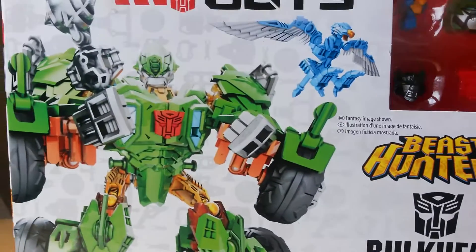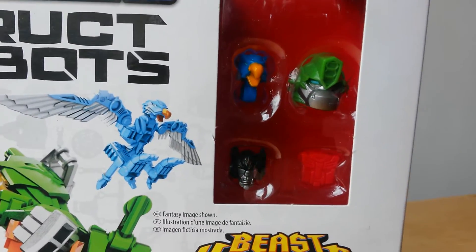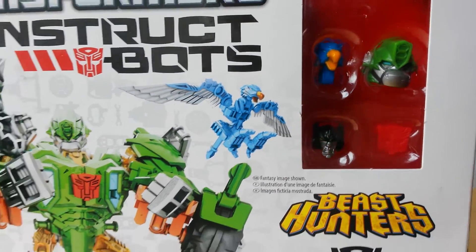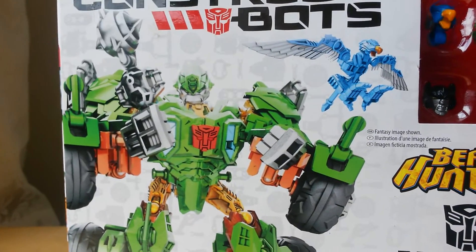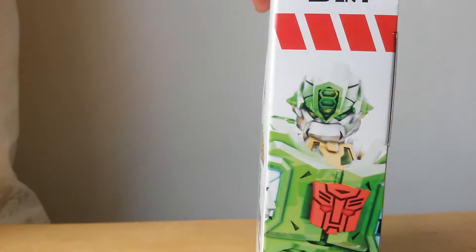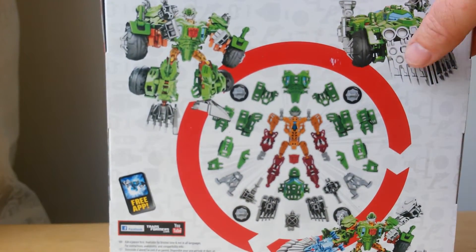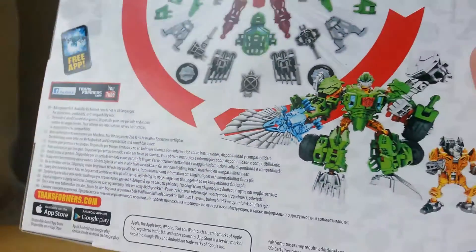You can see the heads there - Wolfgang, Air Razor and Bulkhead's head all in there. I'll show you the back of the box. There's Bulkhead at the side - three in one. And there it is at the back. You've got Bulkhead there, and Air Razor turns into a sort of a blade.